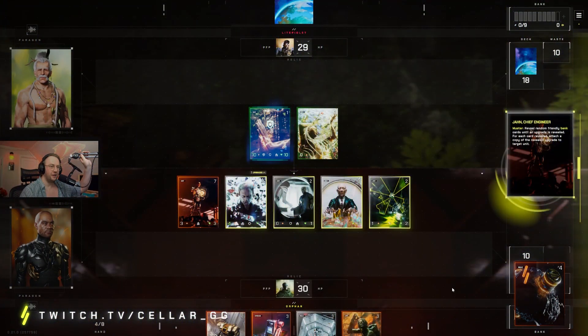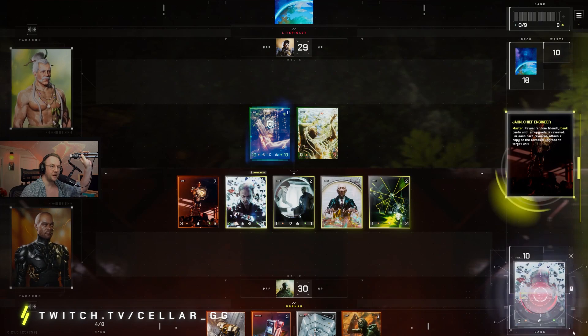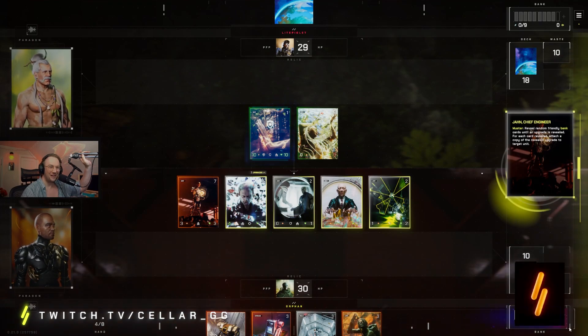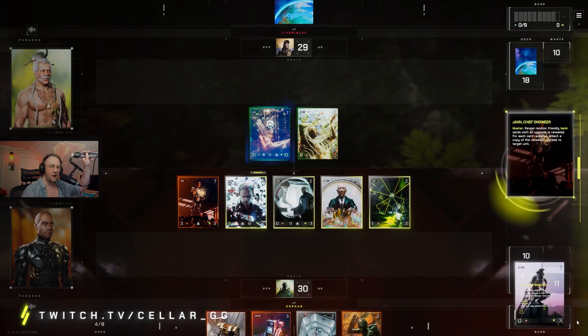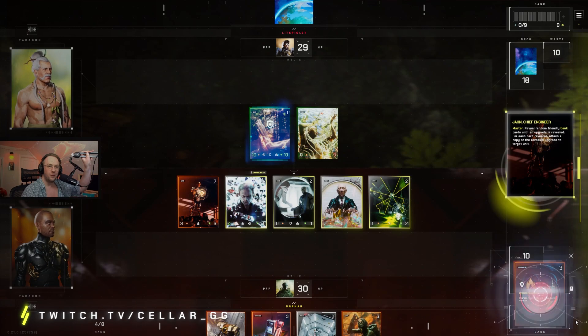First card: Reclamator. Second card: Squad Trader. Third card: Recon. Give me the combo, baby. Warlord, give me the combo. The deck that you build does not need to be top-tier competitive in order to be successful. This is all about building decks and having a good time playing the game.